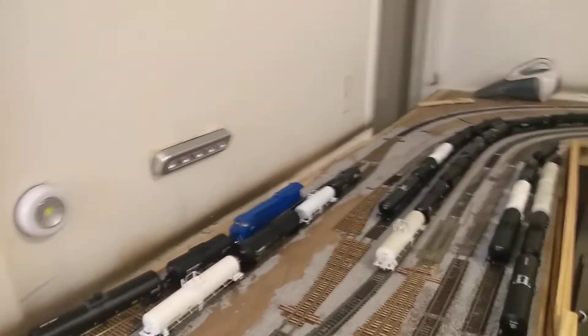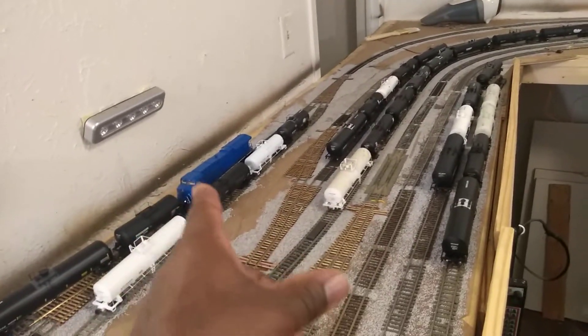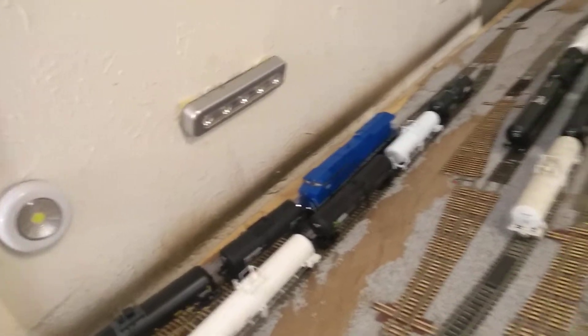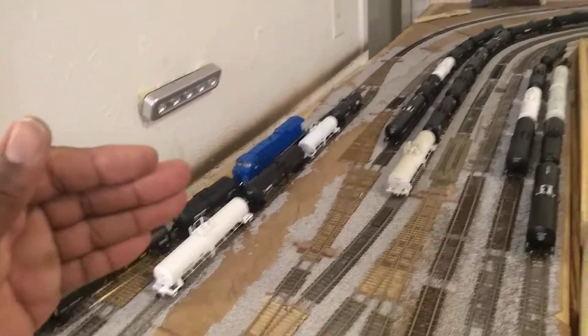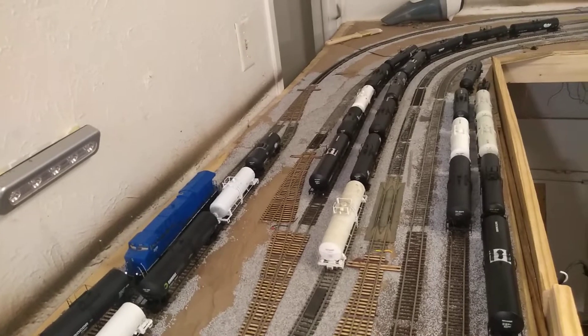They'll keep the other cars inside this pocket track and then begin switching these three plants plus that plant and the depot over there. The depot will stay over there where it's at. Once the train is done, it will come set the train back in the siding, and then the outbound train — that engine or whatever — will come in, classify the train accordingly for the outbound, and then take it out. This track can hold up to 10, maybe 11 cars, which is more than plenty of track space for switching.